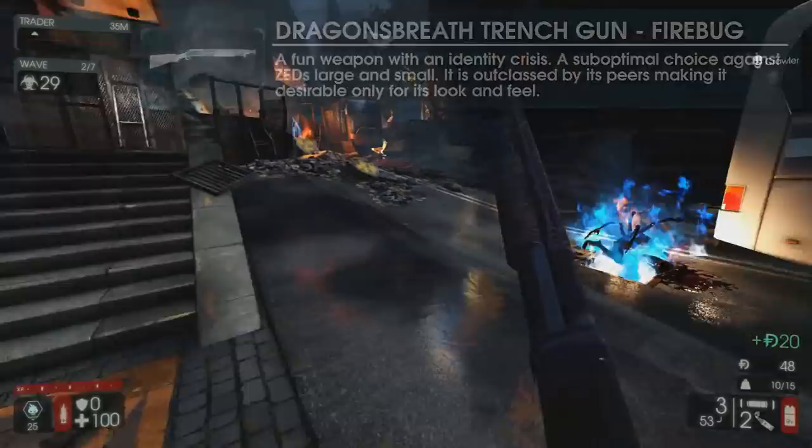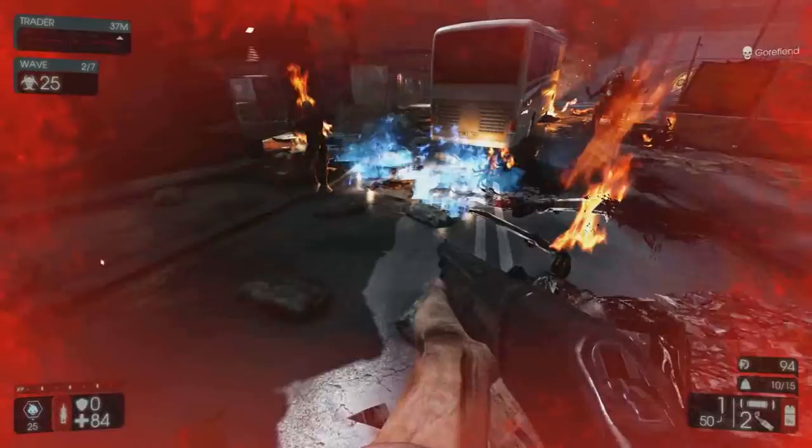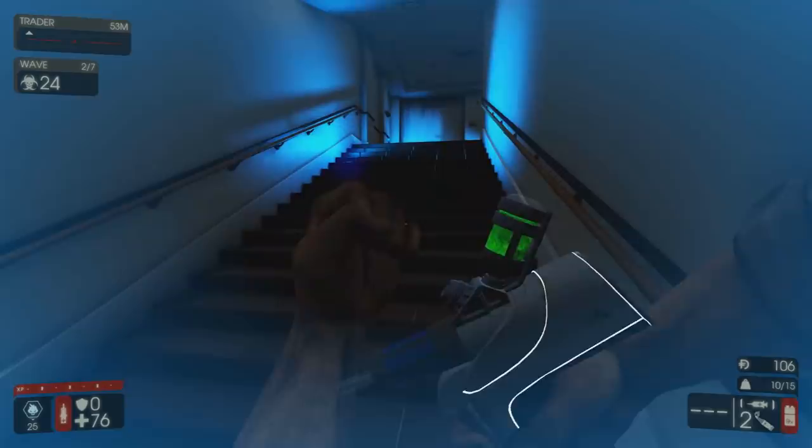The slow fire rate, small magazine, and huge pellet spread mean that it just lacks the consistency of other firebug and support weapons. It also really struggles to find a home, as it isn't crazy effective against either large or trash zeds.